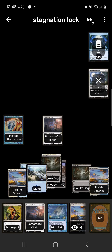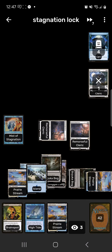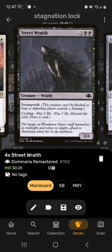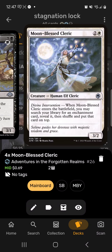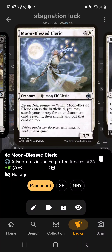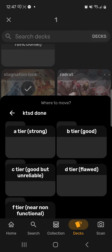Now we can just start swinging in with Remorseful Cleric since it's a flyer — play another Remorseful Cleric, swing in. Every time they do play something to refuel their graveyard, we just remove it by sacrificing our Remorseful Cleric. Street Wraith has Swamp Walk on top of being cyclable. Remorseful Cleric has flying. Moonglove Changeling and Bogart Trawler aren't great, but they exile graveyards and search for our Mists. They're okay beaters while the opponent can't do anything. Stagnation Lock — very okay game plan. I think I'm gonna put it in Good.